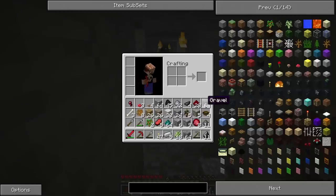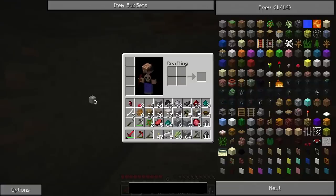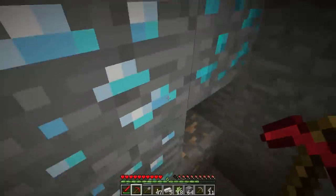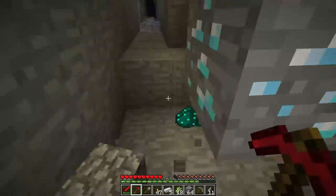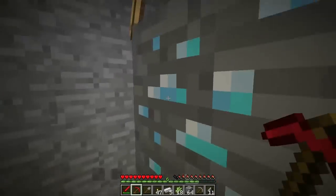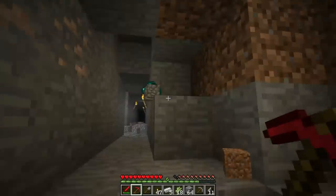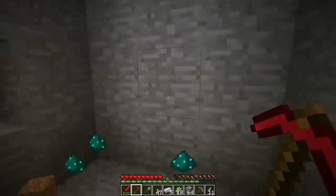Let's get rid of some of this gravel. I don't care very much about gravel. 64 Nicolite is fine for now, let's get rid of all this cobblestone. So far there are only two diamonds in this vein. But that's okay — I'm not gonna complain about two diamonds. Two diamonds is very nice.